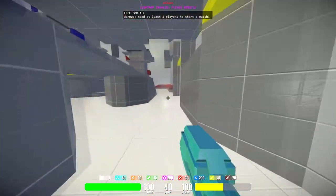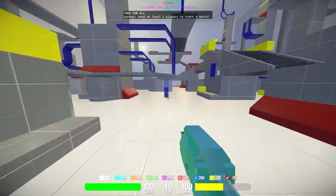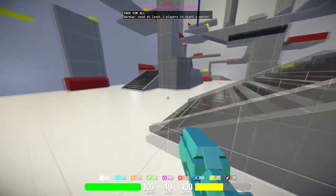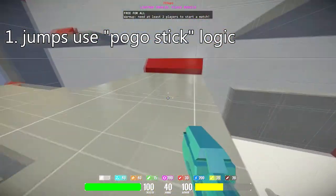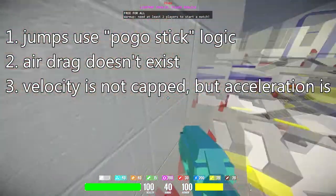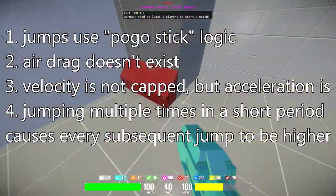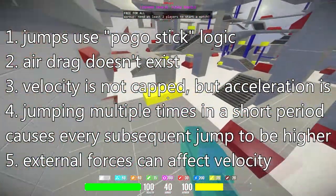I'm going to look at the intuitiveness and skill potential that it offers and where it lies on that balance. To start, I'll quickly give you all the points and then go more in-depth one by one. First, jumps use pogo stick logic. Second, air drag does not exist. Third, velocity is not capped and instead acceleration is. Fourth, jumping multiple times within a short period causes subsequent jumps to be 50% higher each time. And fifth, external forces can affect a player's velocity.